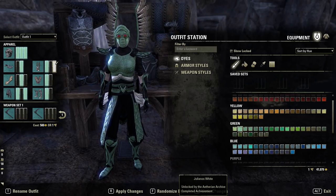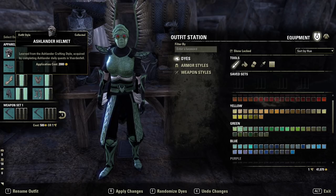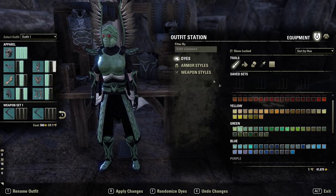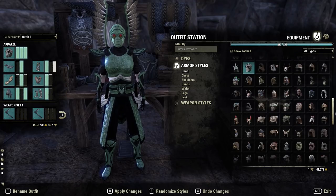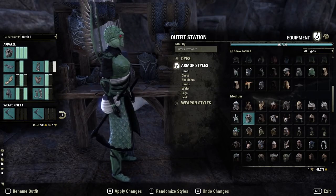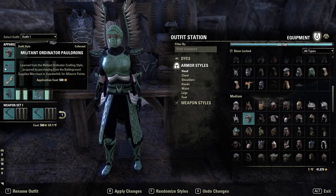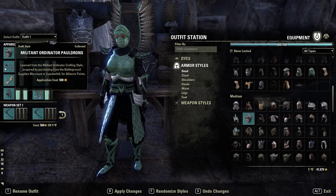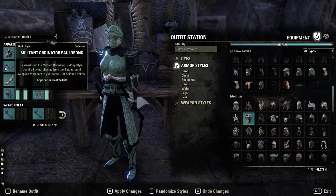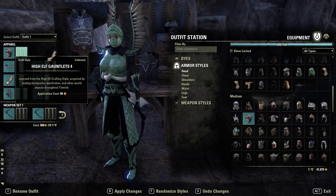Just one piece uses white, and that's going to be on the belt of the body — Julianos White. For the actual set pieces, we're using the Ashlander Helmet in medium, which has a really bug-like look and is the whole reason we went for this in the first place. The shoulders, with that sort of wing-like structure, are Militant Ordinator heavy. The helmet is all green and the shoulders are black-green.